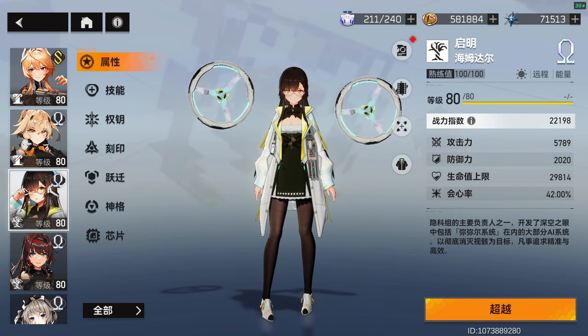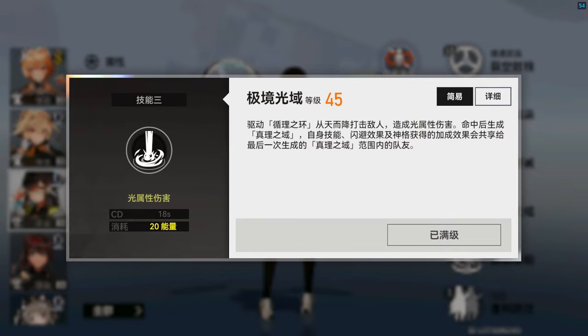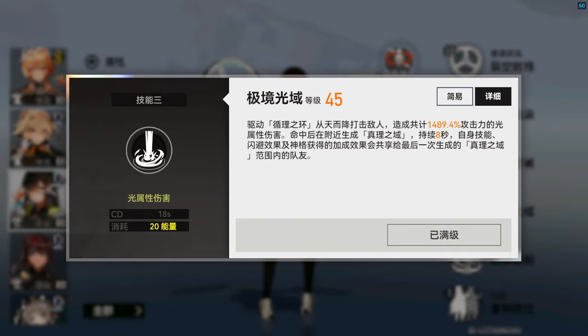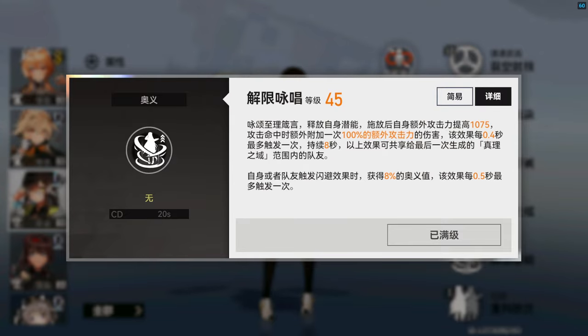Heimdall has the ability to share the buffs she applies to herself with teammates standing inside her ring of reason. For this reason, when building her you can prioritize the level of skill 3 and her ultimate — skill 3 because most of her support capabilities rely on it, and her ultimate for the skill chain damage if you plan on using her with Akuni.